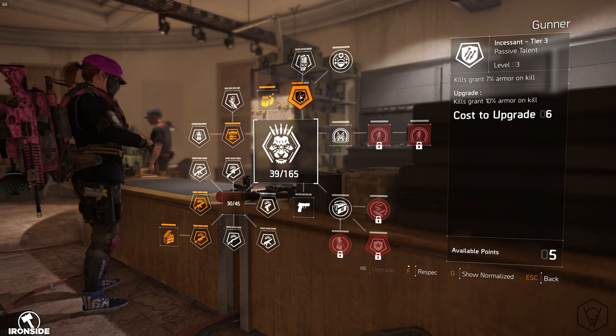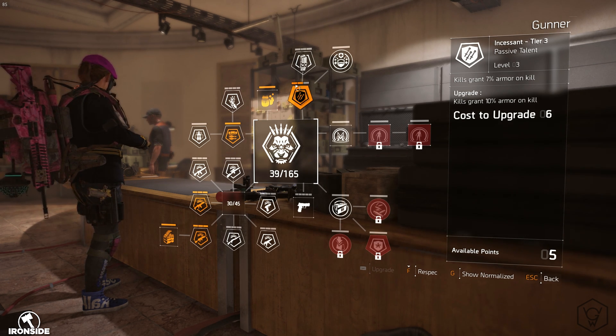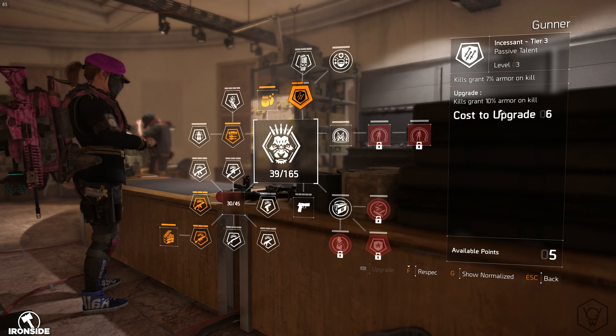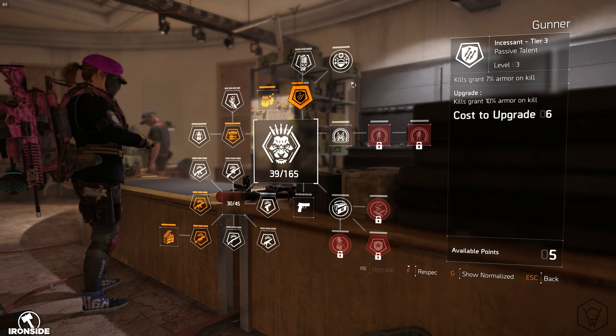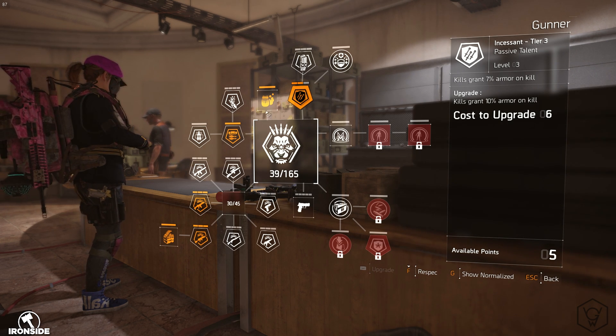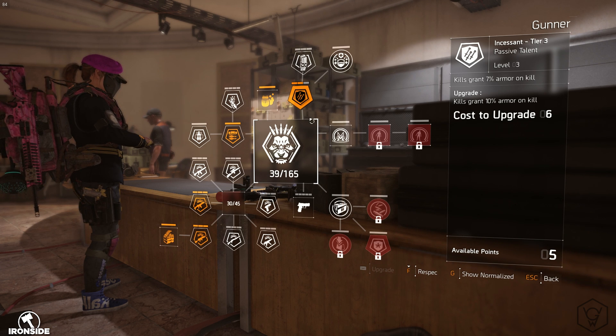The cool thing that makes Gunner really strong is the fact that it has this Incessant perk. When you get kills, it gives you 7% — or 10% with the full upgrade — armor on kill. And obviously with this build being very squishy, this is actually amazing because it's going to heal you when you're getting kills.